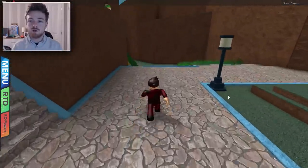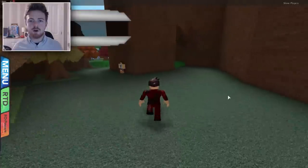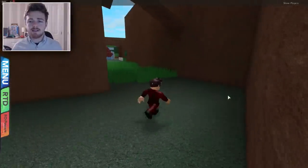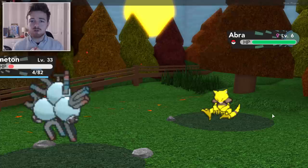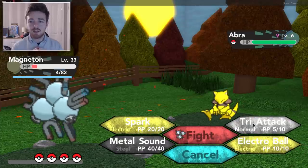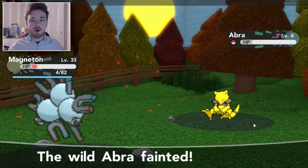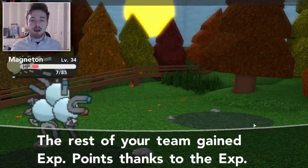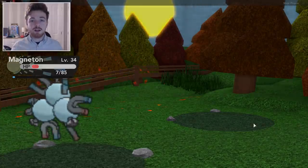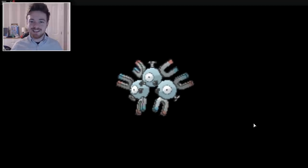So, we're going to head on down to Route 3, and in this route you'll find multiple types of Electric-type Pokemon. All we want to do is just get into a little battle with one of them. So, here I have a Psychic-type Abra, and we're going to use our Magneton and just knock him out very quickly. And once we do — if you kill any Pokemon on this route with your Magneton — you will automatically have him level up, and he will then evolve. A Magnezone. There you go, a Magnezone!